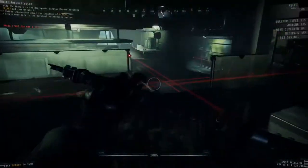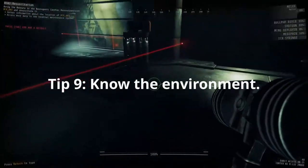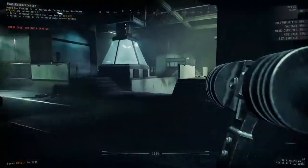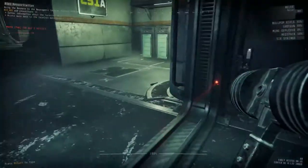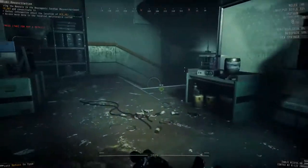Another thing: you want to know your environment. Know where enemies are going to come from, where they're going to spawn, and where you can cut them off. On this map, there's only one place enemies can come from for this scan, which is very good — it means there's only one chokepoint to defend.